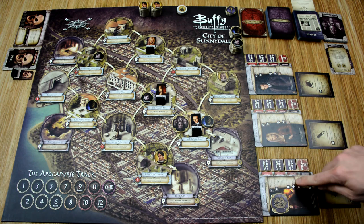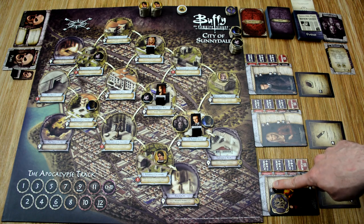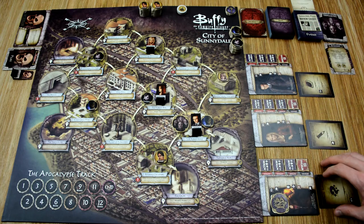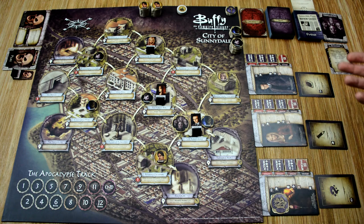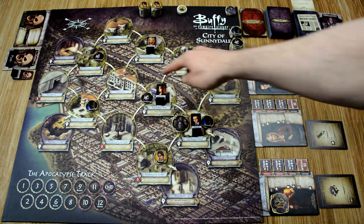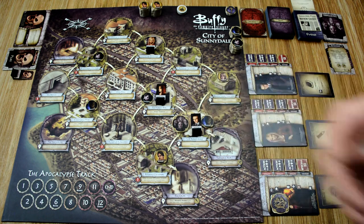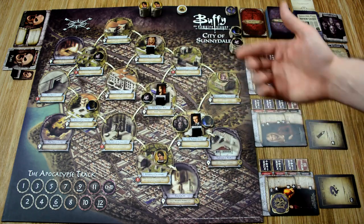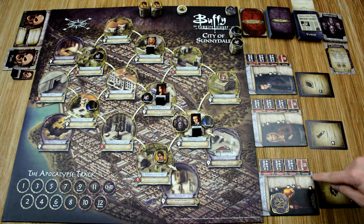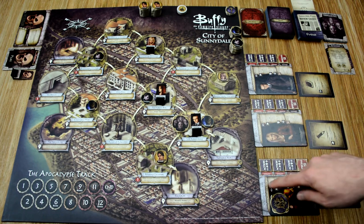Each character has four basic actions: search, fight, use, or move. Search allows drawing two item cards from the item deck; each character has a maximum hand size of three cards, so if you exceed that, immediately discard down to three without using those cards. Fight allows you to stun one vampire in your location, or attempt to slay the monster of the week or big bad in your location. Use allows you to activate that location's ability, as long as there are no enemies in your location. Move allows you to move your character anywhere on the board, unrestricted by monsters. The special action allows performing either the character's unique special ability or one of the four basics.